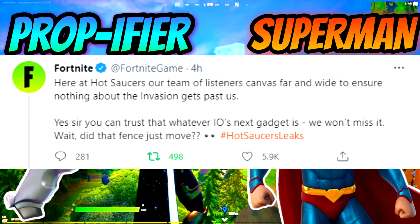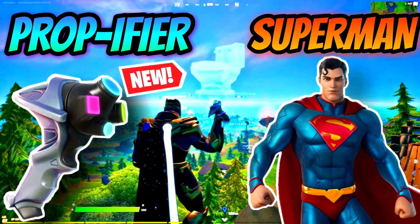What they're referring to is the prop gun which accidentally got released early a few days ago. Some of the in-game NPCs, such as Abstract in Retail Row, accidentally could sell it and you could buy it and play around with it. But it's coming for sure tomorrow. The weapon itself is called the Propifier.